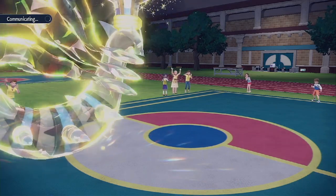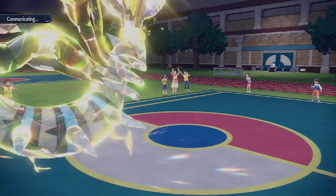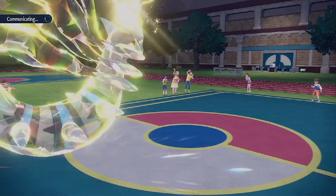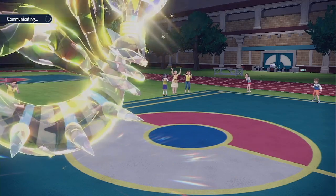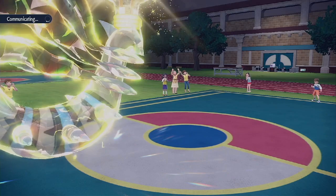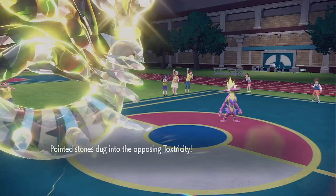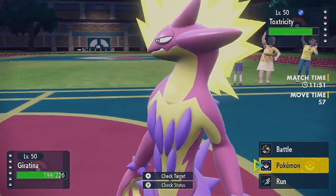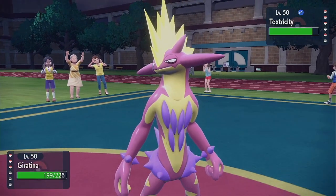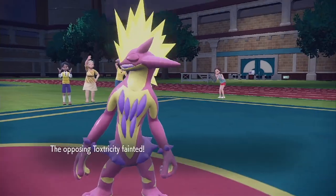Okay, there he goes for Sucker Punch. This should KO. We've managed to KO two things now! Look at us go! I was not prepared for him to have so many counters to Ghost. I wonder what he brings in — he still has King Gambit and Toxtricity. So it takes a little bit of damage. I don't really have anything that I want to switch into that, and I can't paralyze it. I guess we could try a Draco Meteor — I don't think it'll KO though. Oh, it does! We'll take those!